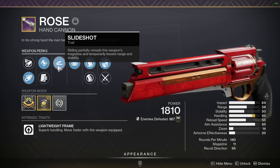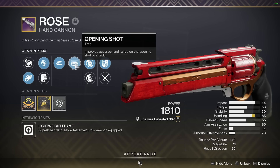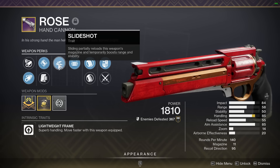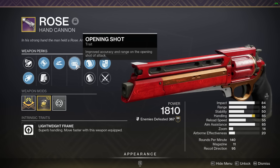If I slide, I get an extra 20 range, and Opening Shot, of course, gives me 25 range. That is completely maxing out my range for my first shot, at the very least. And after that, with Slide Shot, I get 30 stability on top of that. Also, Opening Shot gives you improved accuracy. You see where I'm going with this — this gun is very, very hard to miss with.